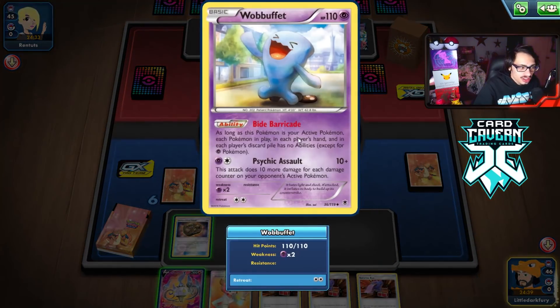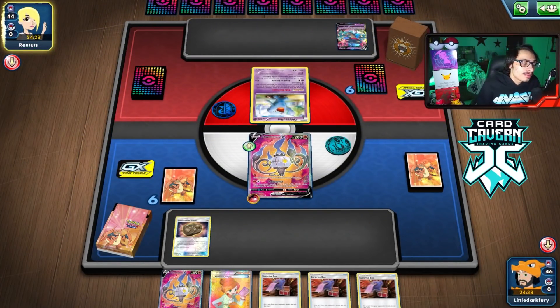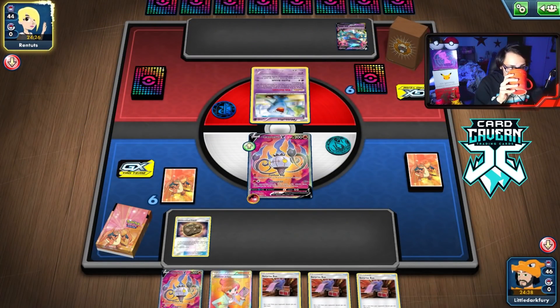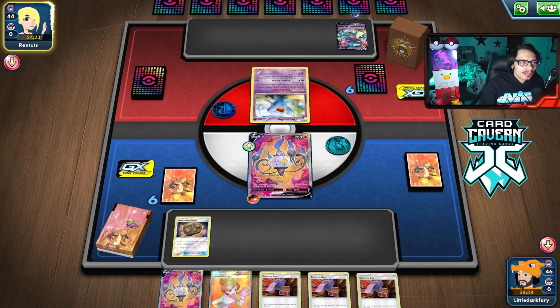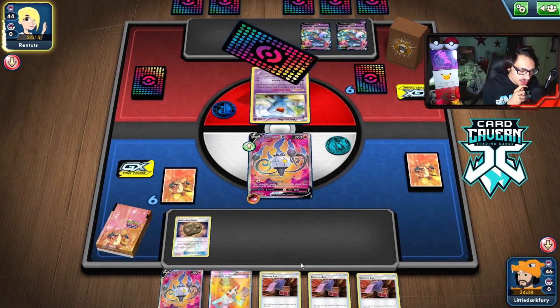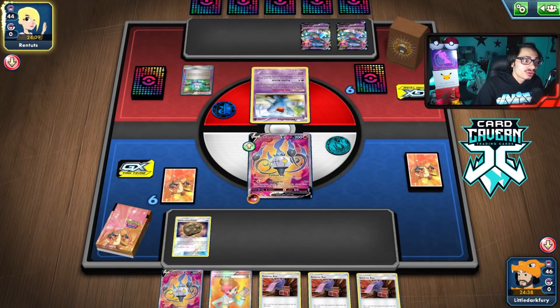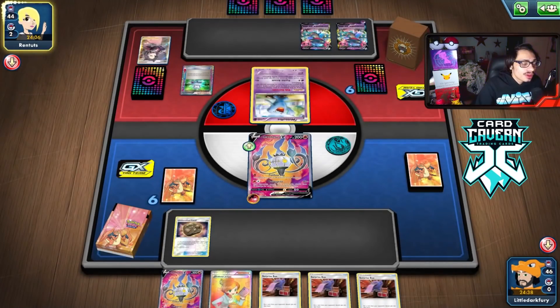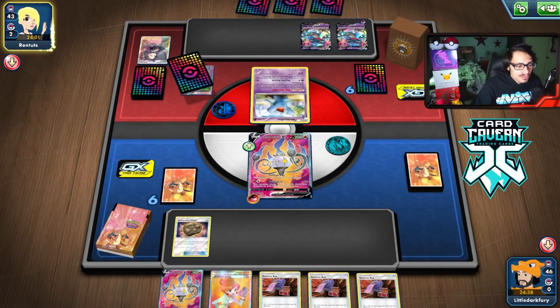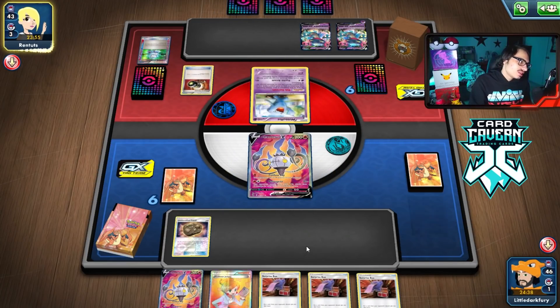Wobbuffet is actually terrible for us - it shuts off Amistar's ability so we can't item lock the opponent. Having three Surprise Boxes in the starting hand isn't helping. I'd rather use all three on the Dragapult targets. They had a Marnie in hand but chose not to play it, and they have an Enhanced Hammer - that's going to hurt.